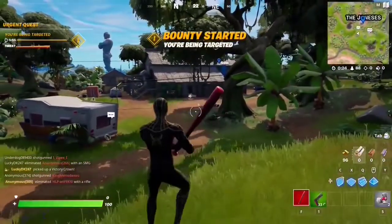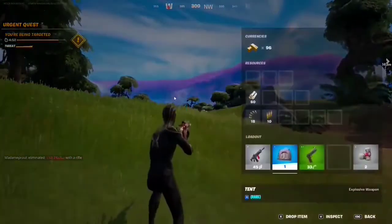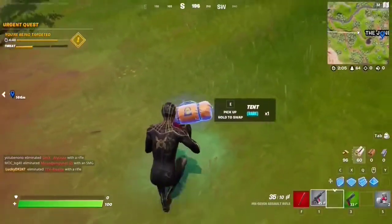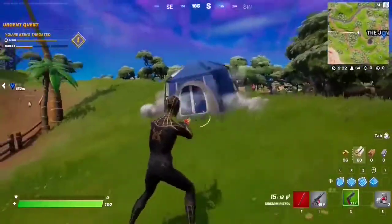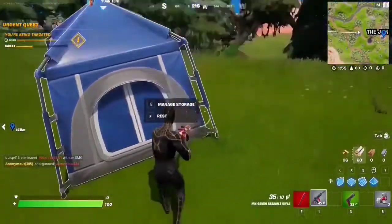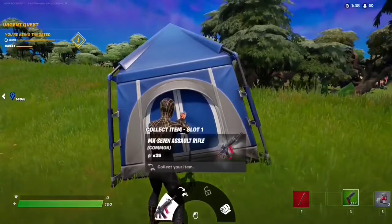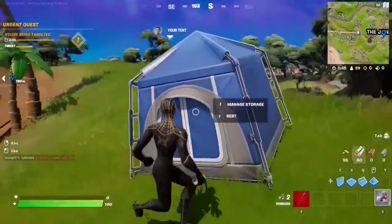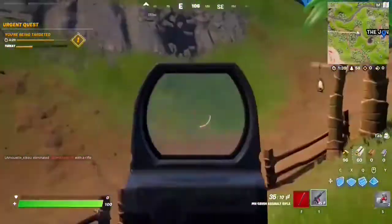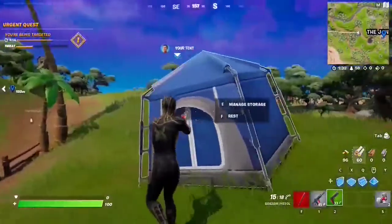For this week three seasonal quest you have to collect two stored items from a tent. This is the tent right here — you can find it either as a pitched tent or a rolled up tent, pick it up and throw it. Once deployed it says 'your tent' and you manage storage with E. Hold out your AR, click E and store it, then store your pistol too. Both are now stored in the tent. Now just retrieve them — take out the AR and then the pistol. Just collect two items from your own tent and that completes the quest.